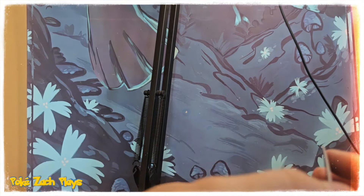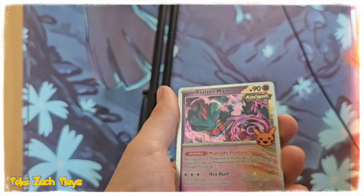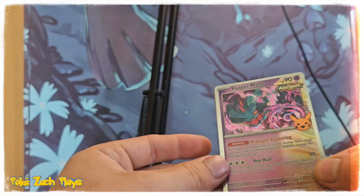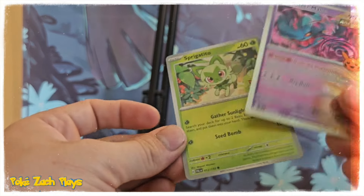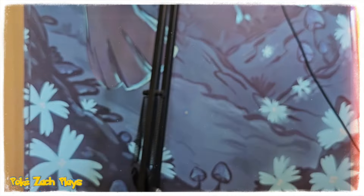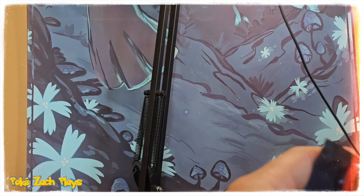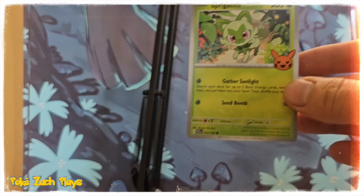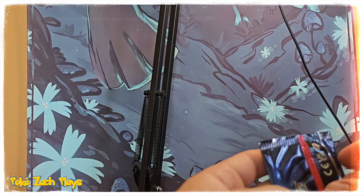You're not a man! Lampent. Oh, we got a Flutter Mane — very very cool, it's an ancient card — and a Sprigatito. That's a cute little cat — it's a little grass cat! Isn't that cool?